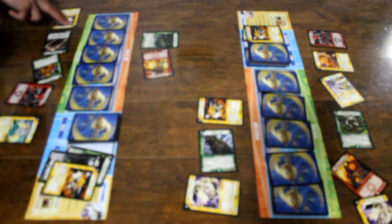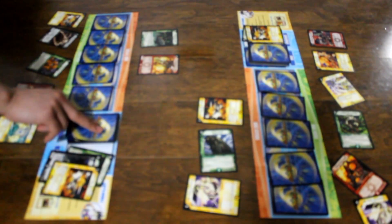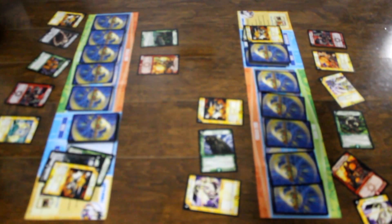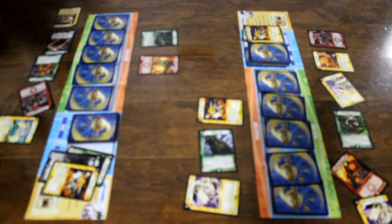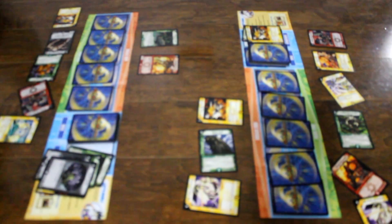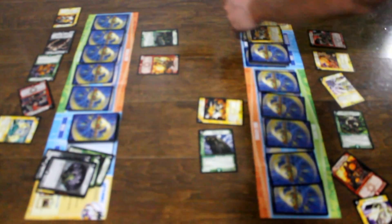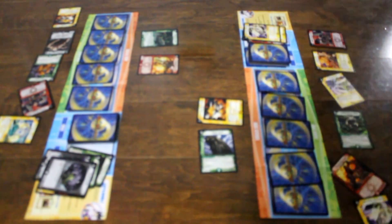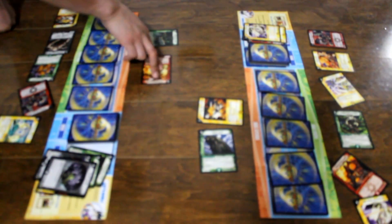My move. I charge mana, I stand, and I draw a card. I don't charge mana but I pay four of my mana to summon Death Smoke — destroy Lock Visor of Hunting. Visor of Hunting sent to the graveyard. Onslaught Triceps — break shield!